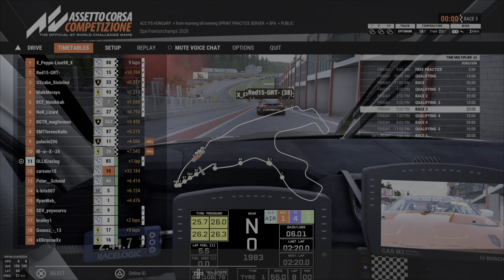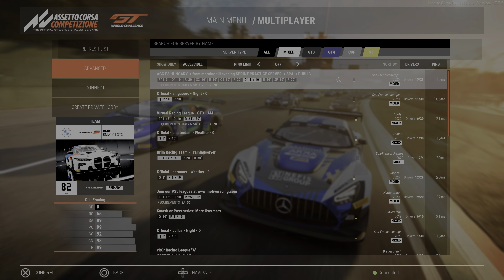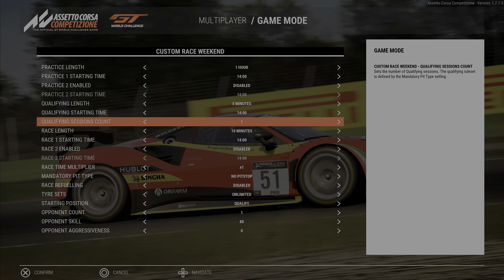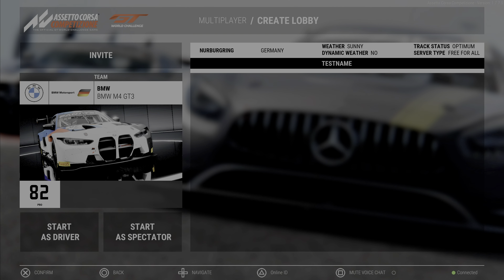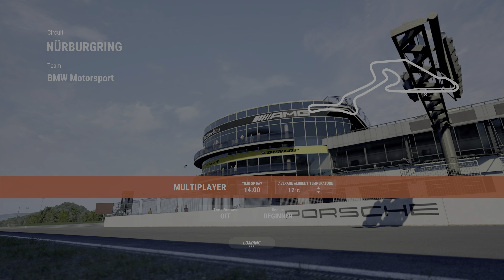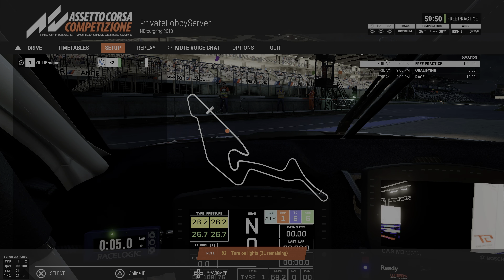The first online experience was definitely a positive one. Let's quickly look at how to create a private lobby. You go into server list, scroll down to create private lobby, select the game mode, mess around with the custom race weekend settings, and click create a lobby. From there it looks like you need to invite friends to join - it's not an open public lobby. I wasn't able to test it fully but I was able to set it up without any issues.